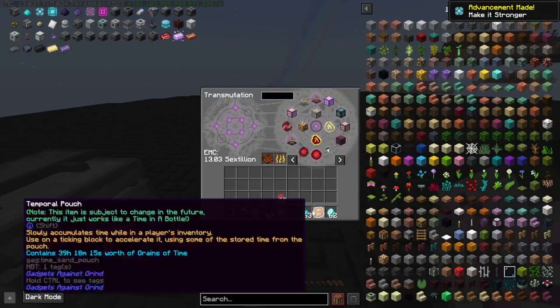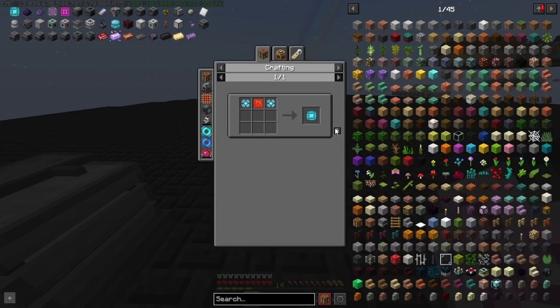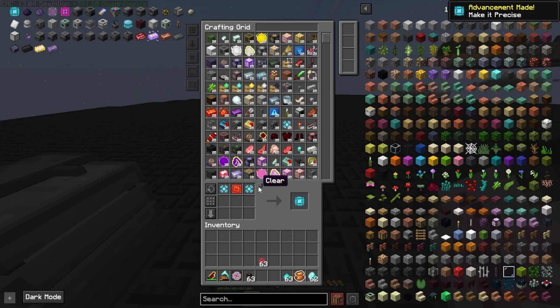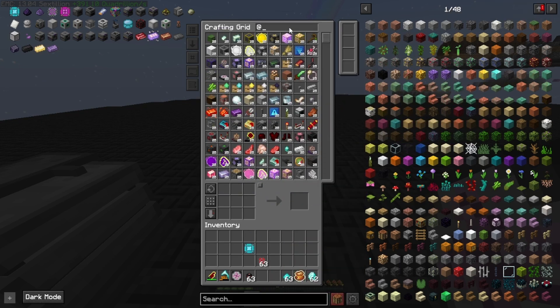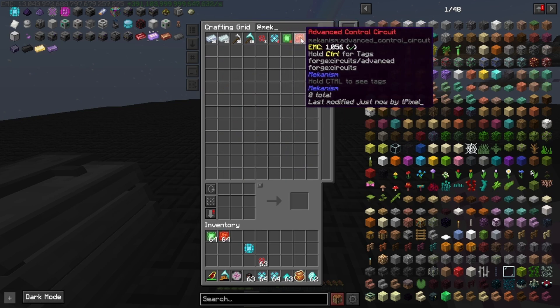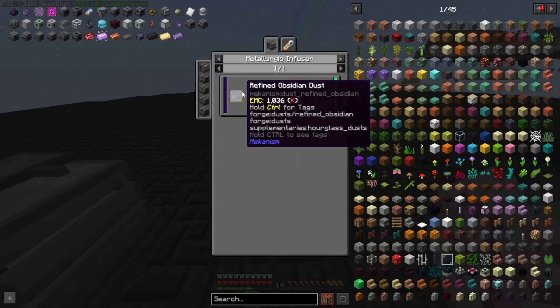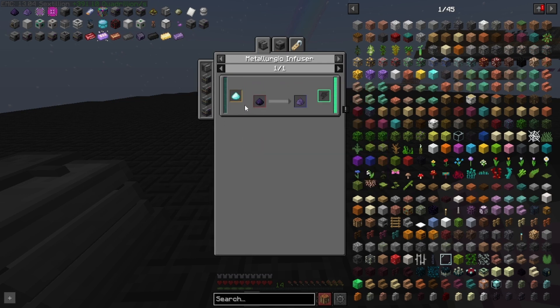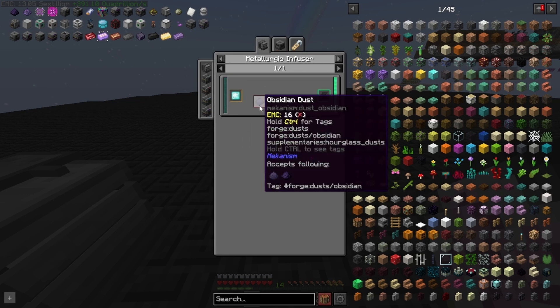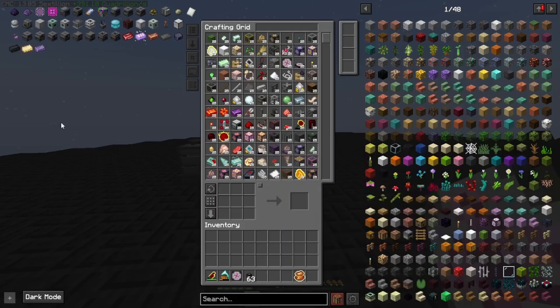The reinforced alloy can then be taught here and used to make our elite control circuit. To upgrade that we need to get atomic alloy, which takes enriched obsidian or refined obsidian — which is metallurgically infusing diamond into obsidian dust. We can get that from crushing over here, or we can make the crusher, which is one of the next things we have to make.